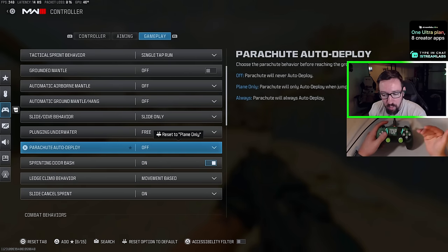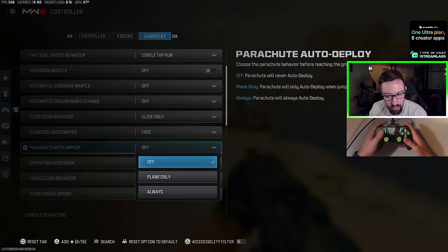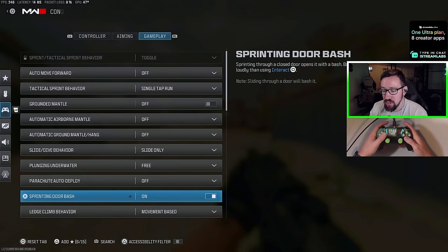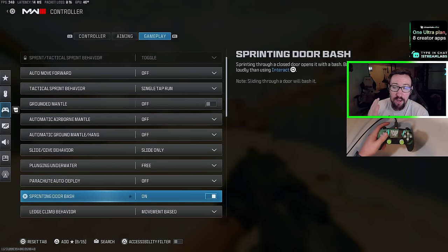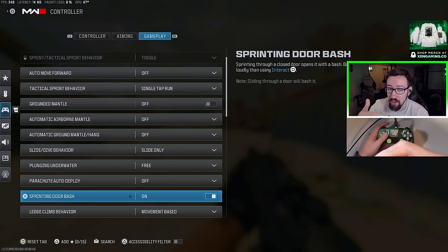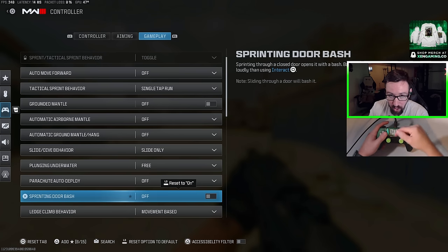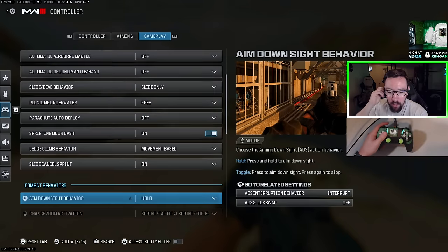Auto Deploy Parachute I leave off — it only matters for ground war, but if you keep hitting the ground too fast, turn it on. Sprinting Door Bash means if a door is closed and you sprint through it, it slams open. I recommend leaving this on rather than having to manually interact with every door.